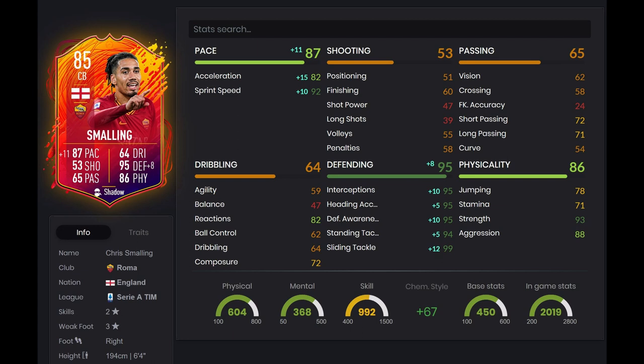His strength is 93 — that's what you want from your center back, 90 plus. In the next segment I'll be going over meta center back criteria, and strength is definitely one of them. We also see 88 aggression, which is important for a center back. But I want to see if these stats translate well into the game, so I'm going to be playing a couple of games with him.